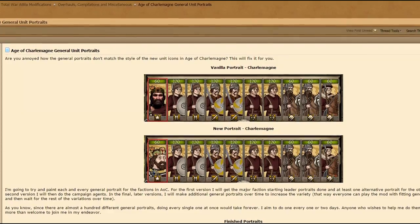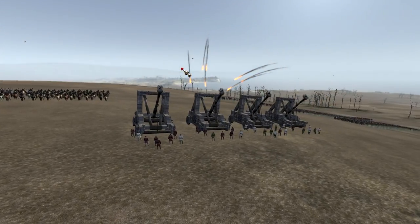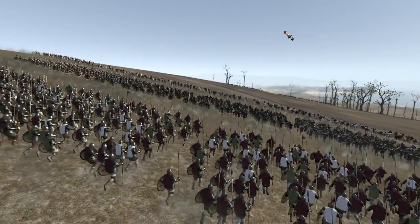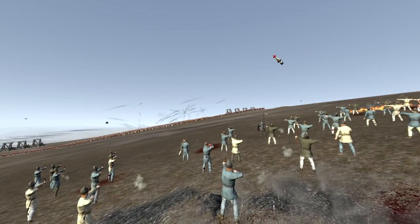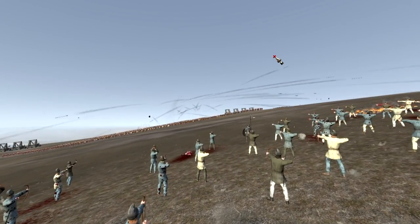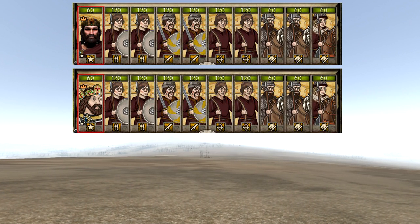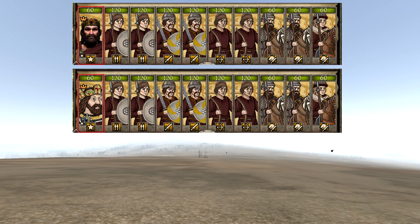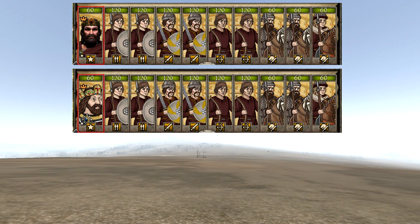The final mod on this list is also one of my favourites, however it is the only mod on the list that is not released yet. I am talking about the Age of Charlemagne General Unit Portraits modification made by Benjin. This one will reskin the unit card for generals to the same style as the Age of Charlemagne unit cards. So far he has only finished Charlemagne himself but you should just look at the detail on this. In my opinion a fantastic and very promising modification — be sure to keep an eye on the mod page.